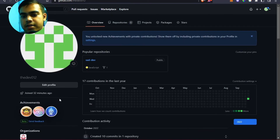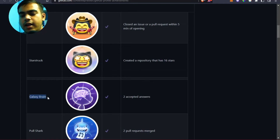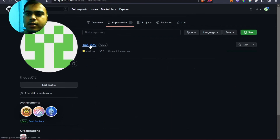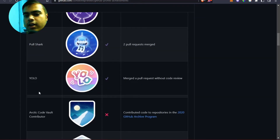Now let's see how to claim the other badges. To claim Galaxy Brain, go to any other person's repository and participate in their Discussion tab. If your answer is upvoted by a certain number of people or marked as correct in two different repos, you can claim the Galaxy Brain badge.